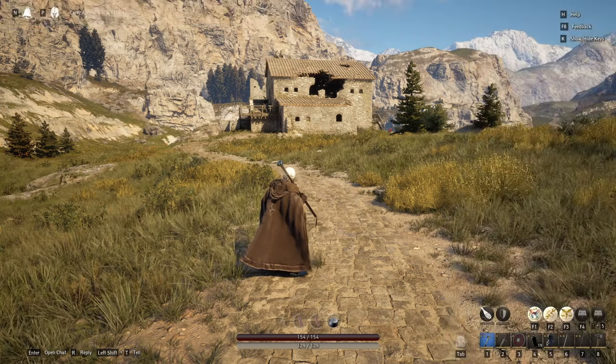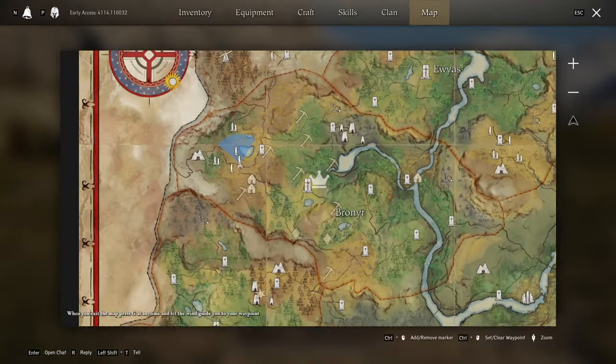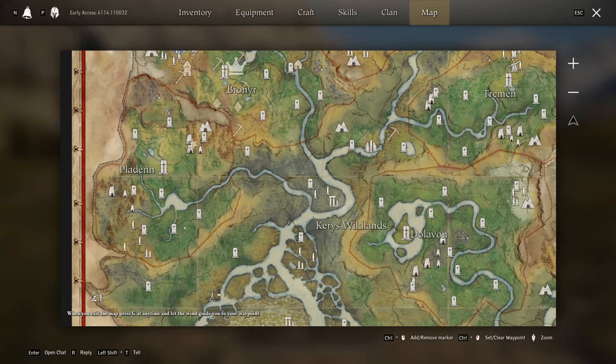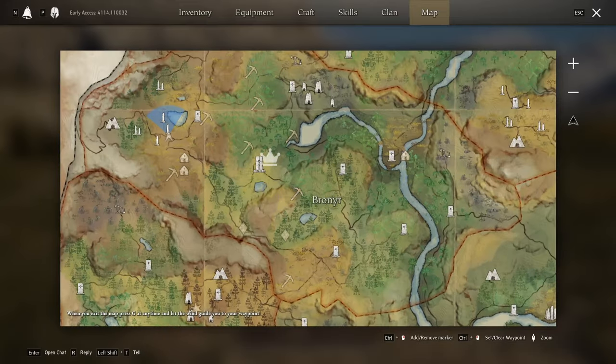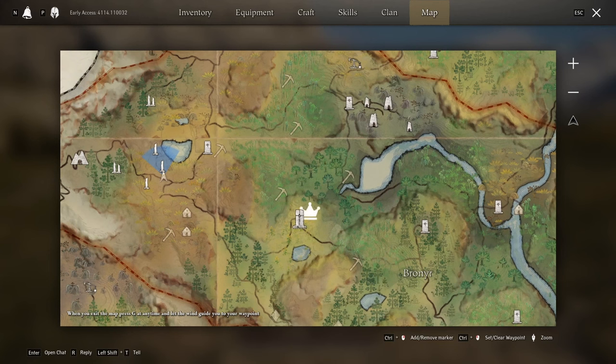Let me show you how I got started. This is the Prometheus server — you can see the Karas Wildlands. Up here is Bronner, and there's the big Homestone with the crown on it. That's kind of where you spawn in if you choose this location.